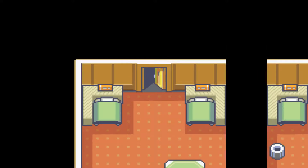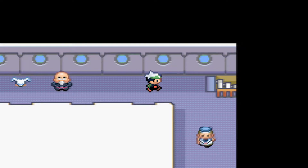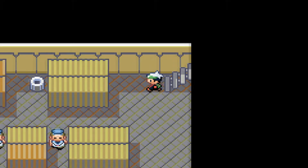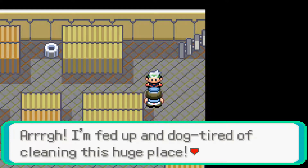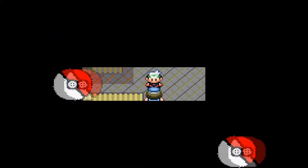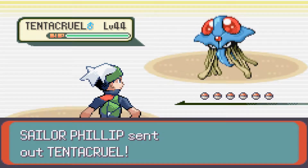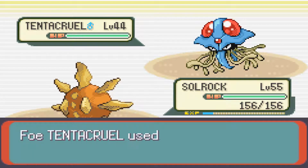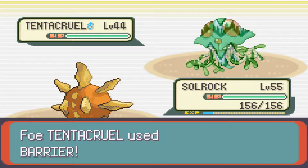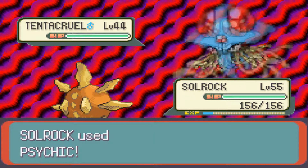Area 2 is similar but introduces surfing. If you're surfing in Area 2, you have a 100% chance of running into a Psyduck - that's how you get your Golduck. If you're fishing in Area 2, the Old Rod gives a 30% chance for Goldeen and 70% for Magikarp. The Good Rod gives 40% Goldeen and 60% Magikarp. The Super Rod gives 80% Goldeen with a 20% chance for Seaking.